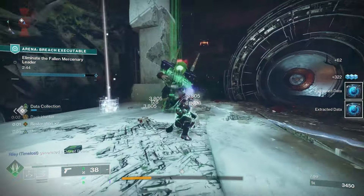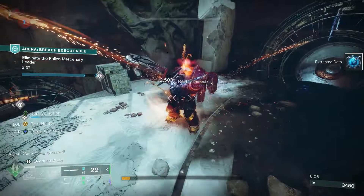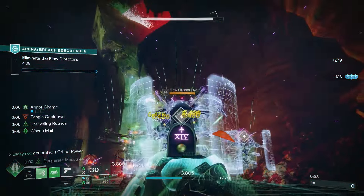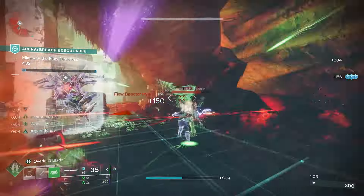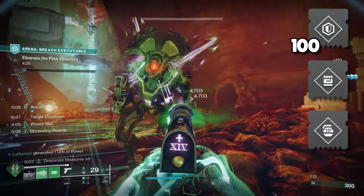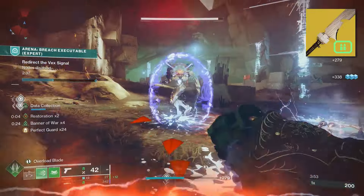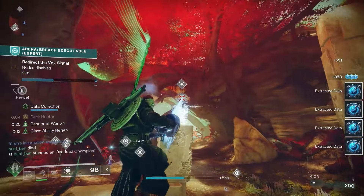When approaching tough targets like champions or mini bosses, you have three options: Suspend with your grenade, use your Powered Melee to Sever them, or bring a Tangle for guaranteed Woven Mail. Try not to use your Heavy with your super — you'll need sword charge to block, so if you use your Heavy you could get caught out in the open. For stats, I shoot for 100 Resilience and then a mix of Strength and Discipline. With the Final Shape we got a brand new sword, the Ergo Sum, which pairs perfectly with this build. As a special weapon, it lets you use any Heavy you want, really opening up this build to any activity.